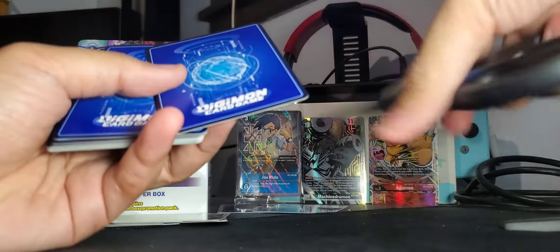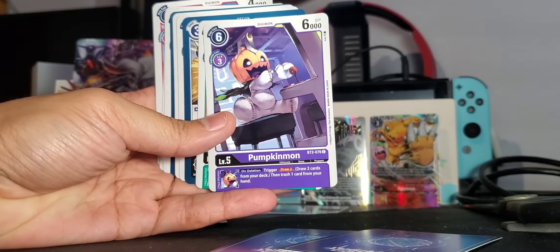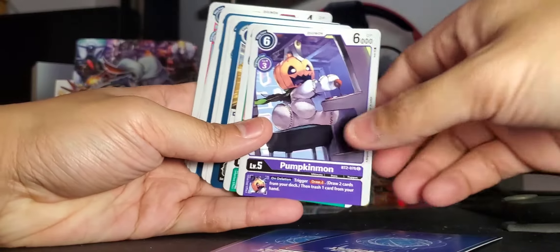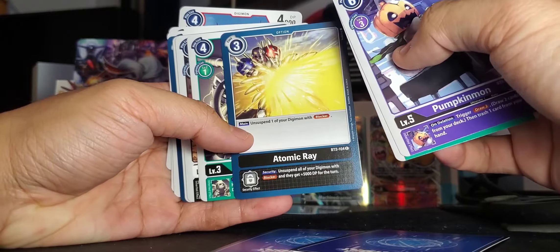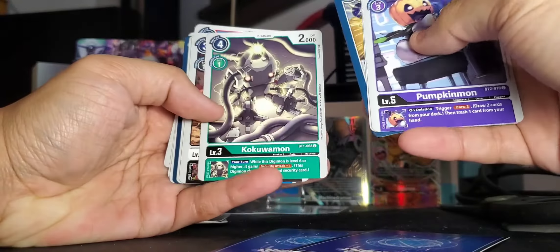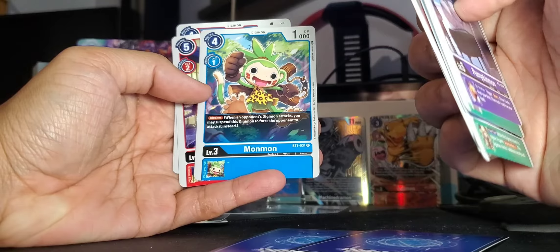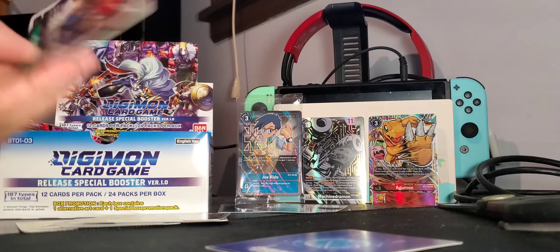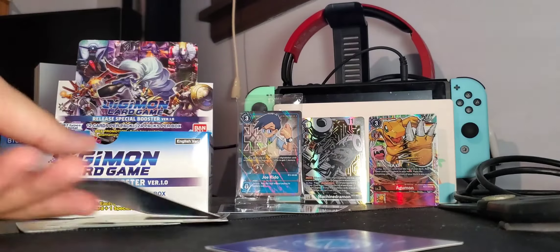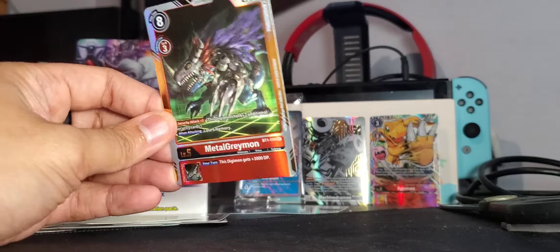I'm now putting the rares face-down so I don't spoil them for myself. We have Pumpkinmon, Digitammon, Digitammon, option card Atomic Ray with High Andromon, Kokomon, Noomonmon, Armadillomon, Hearts Attack, Monmon, Growmon, and Greymon. For the rares: Puppetmon regular rare, and then - oh! Secret Rare MetalGreymon! Damn.